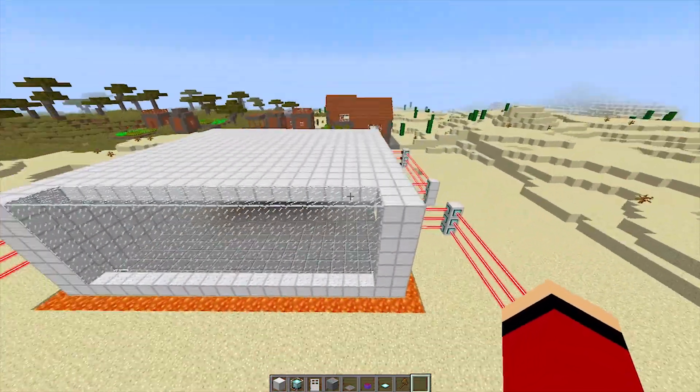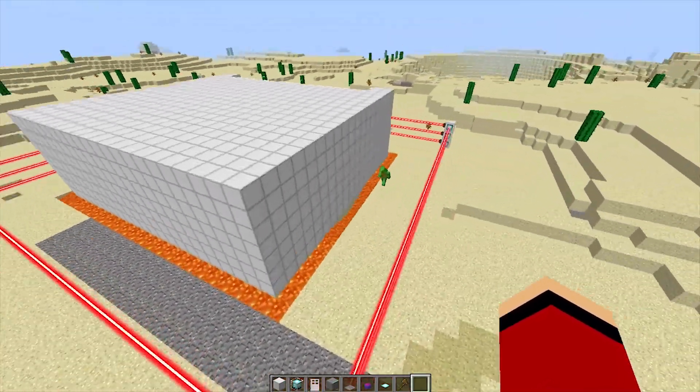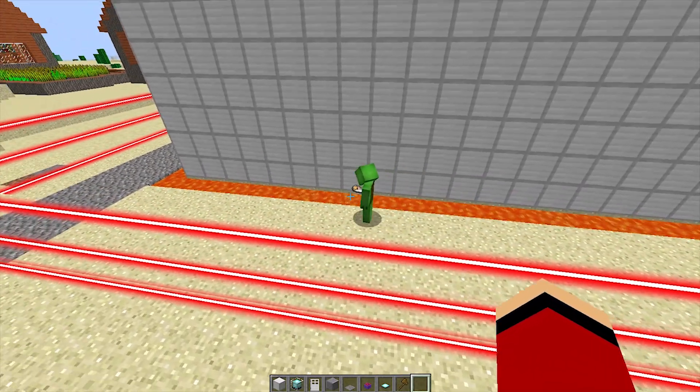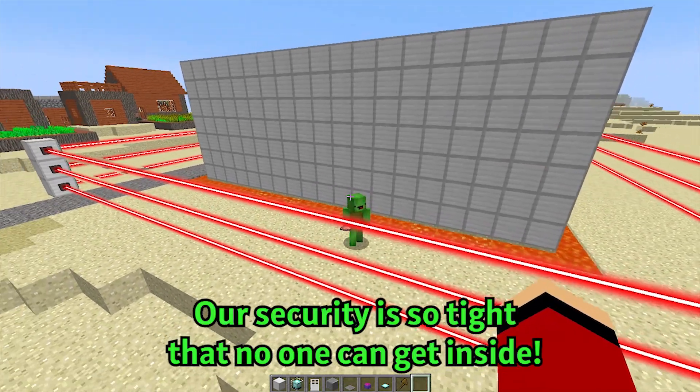Mikey, did you surround the house with lava? Yeah! I thought we needed some more security, so I'm using lava! Good thinking, Mikey! With the lava moat surrounding the house, we're gonna be extra secure inside! Our security is so tight that no one can get inside!